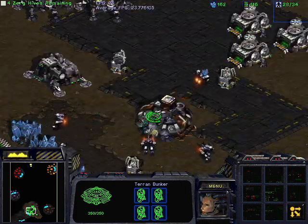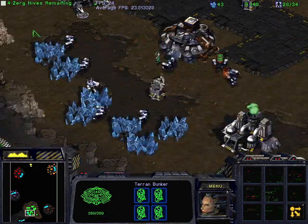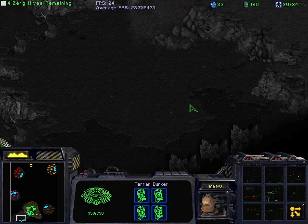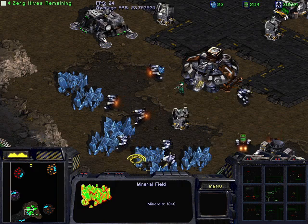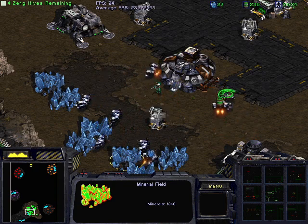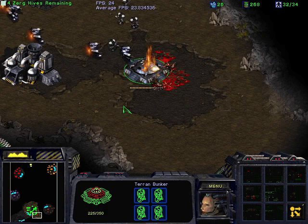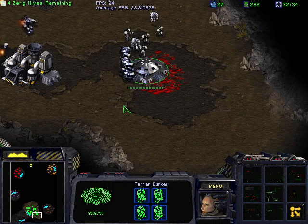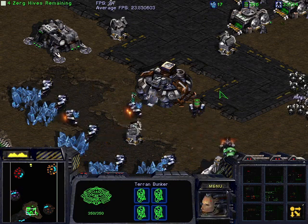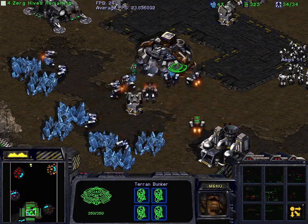Mission three is a predominantly Terran versus Zerg mission. We are given a nice base here — plenty of space but low on minerals, which is unfortunate because both this base and the corner base we'll expand to don't have a lot of mineral patches. So it's a little slow to get the ball rolling. This is another instance of making assumptions about multiplayer maps that doesn't translate to campaign missions, where resources at your starting position can vary a lot, leading to build orders looking a little slow or over-eager.